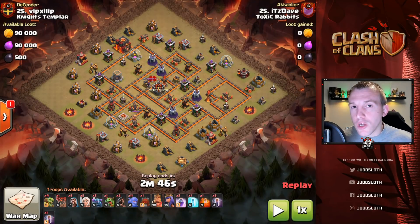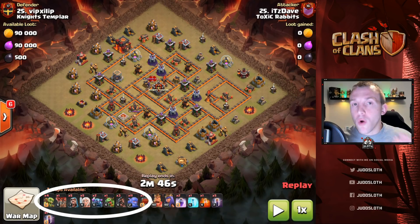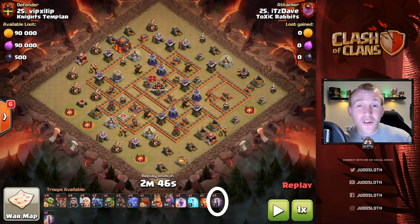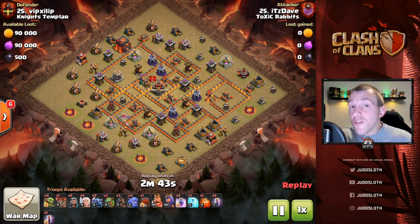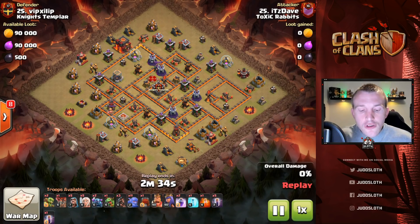For those of you still watching, let me know down in the comments — I like to see that. One thing I forgot to mention is that we have an attack right at the end which is slightly different but adapted to the base, so stick around for that. Again we've got five healers — that's crucial for helping to boost your bowlers in the middle — using the Queen walk into the Queen charge. You want to maximize on bowlers essentially, but you're going to need a couple of Pekkas, and we have a good variation of troops for cleanup and funneling.